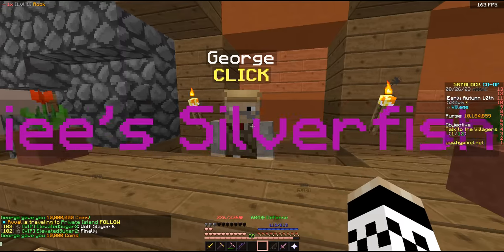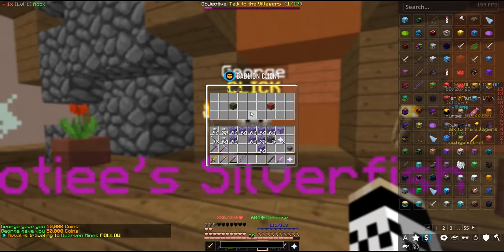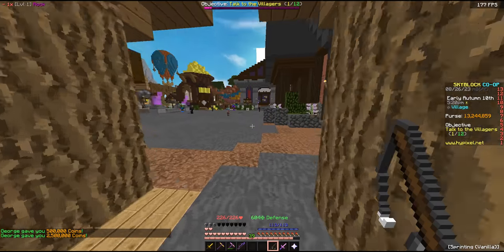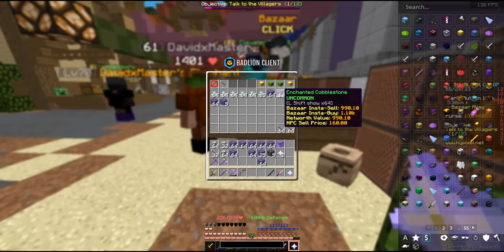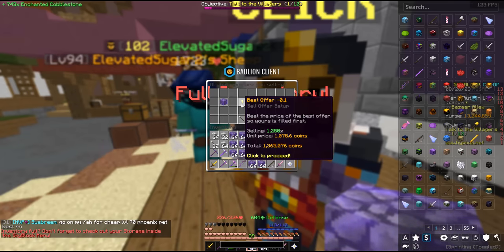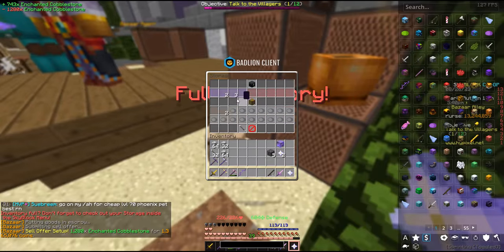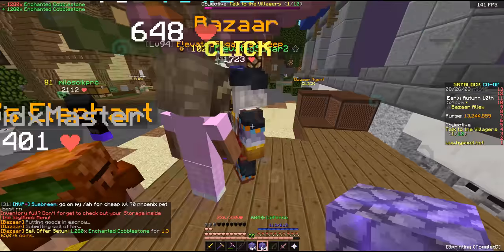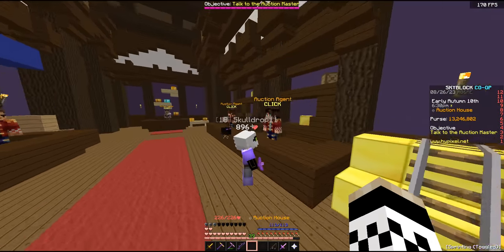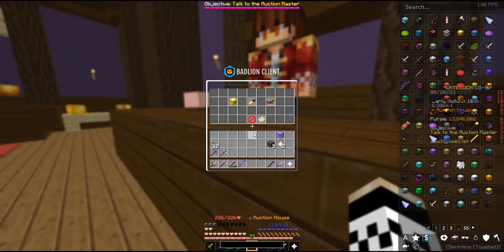I can also give all of my other rocks — 500k, and 2.5 million more. The purse is up to 13.2 million. Then we also have all of this enchanted cobblestone, so let's throw that in the bazaar — 1.3 million per inventory and we'll have just over two of them. As that sells, we have a lot of money to start making purchases with, so we head to the auction house.